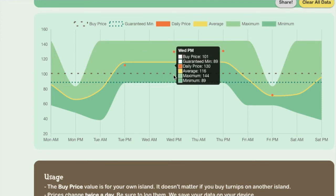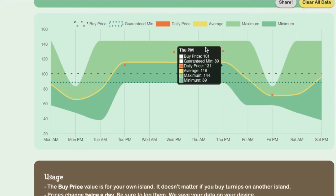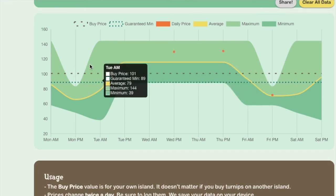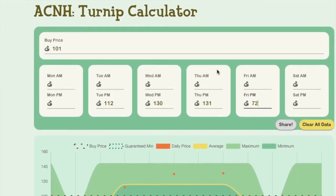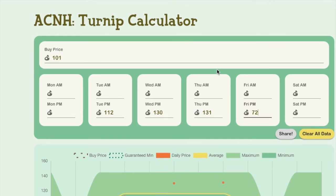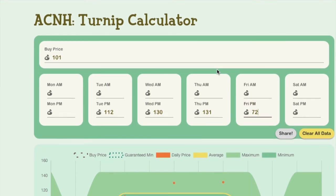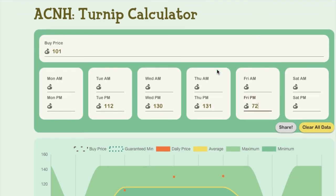It's not going to give you the ideal exact price of what you're going to get, but it'll show you a margin of where you'd be, and the more you log into it the more accurate it'll be. I typed in some numbers — I couldn't remember every single day so I just typed in the ones I did remember — and when I saw my turnip prices this week it was pretty much spot on with what this thing said.